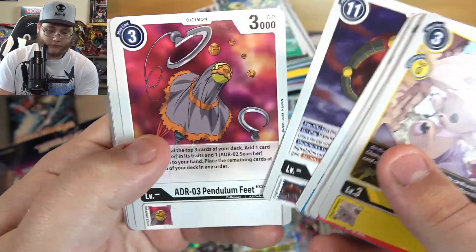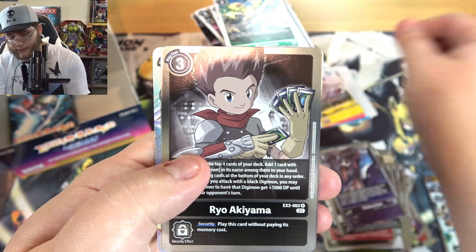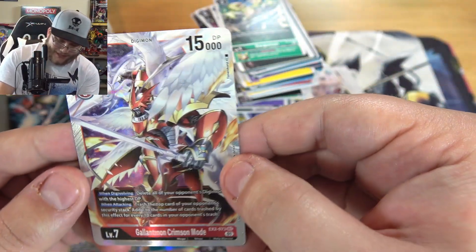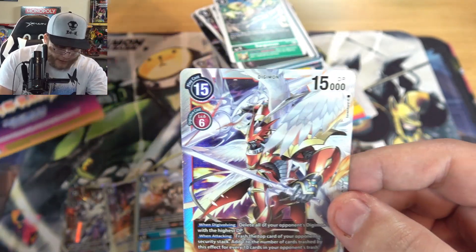Cyberdramon does have some cool forms - I'll give him that. Another Rapidmon - okay I think we got all of our Rapidmon. Then Ryo and - oh oh dude - there you go! There's a secret rare and we got Gallantmon Crimson Mode! I think there's only two secret rares in the set too, so we actually got them both.